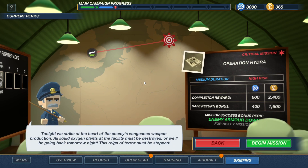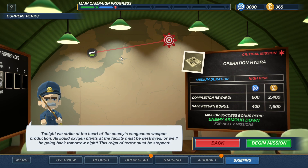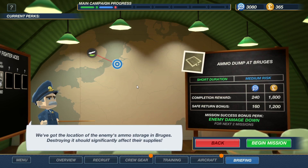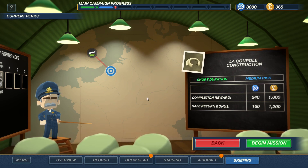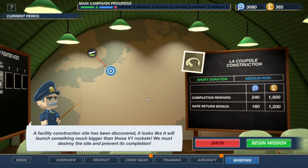Operation Hydra — we strike at the heart of the enemy's vengeance weapon production. All liquid oxygen plants at the facility must be destroyed or we'll be going back tomorrow night, and this rain of terror must be stopped. Enemy armor down for next two missions. Ammo dump in Bruges — that is just medium risk. A facility construction site has been discovered — it looks like it will launch something much bigger than those V1 rockets. We must destroy the site and prevent its completion.